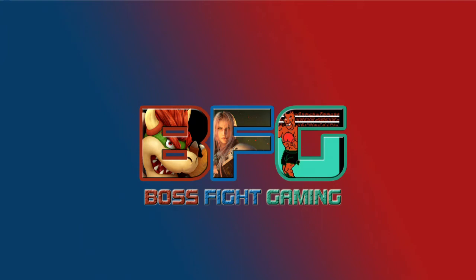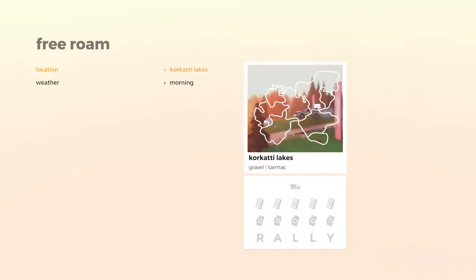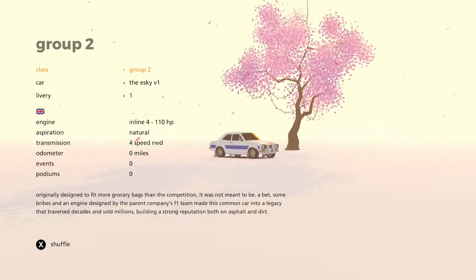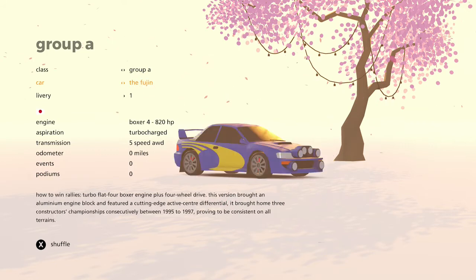Welcome back to another tutorial from Boss Fight Gaming. Today we are playing Art of Rally and we're going to get the 'If in Doubt, Flat Out' achievement.